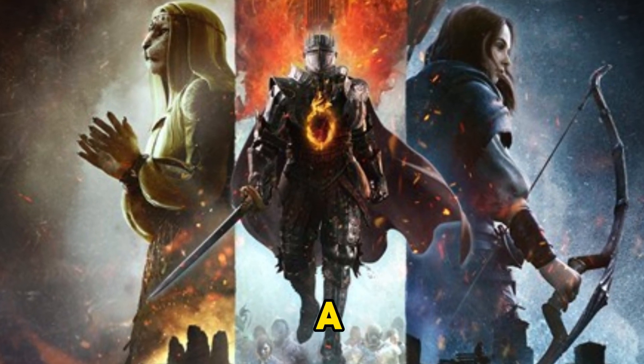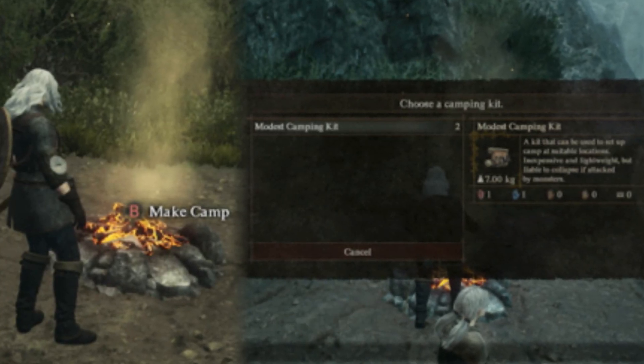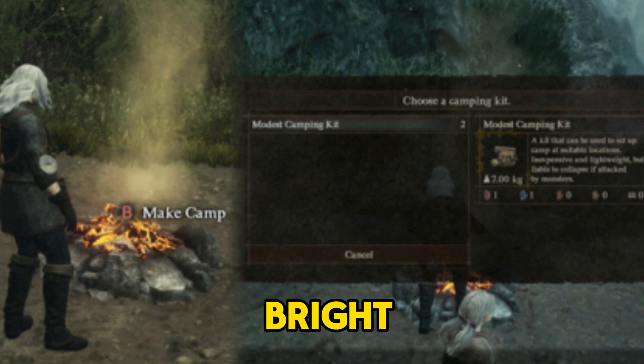Welcome to our tutorial on making a camp in Dragon's Dogma 2. Let's dive in. First, locate a bonfire in the game. These are scattered across the world and can easily be spotted by their bright embers and smoke.